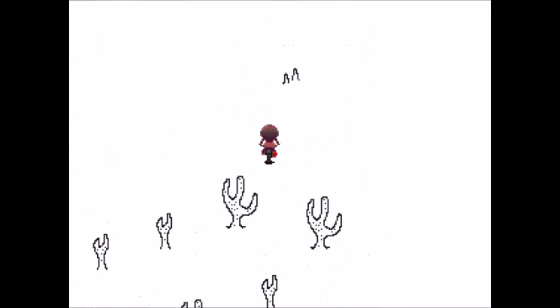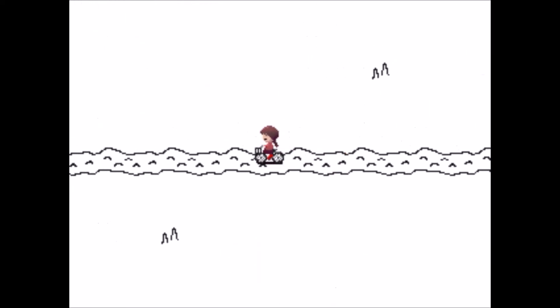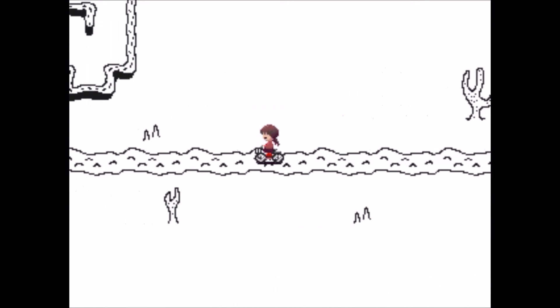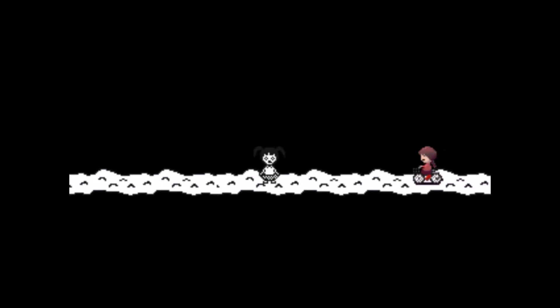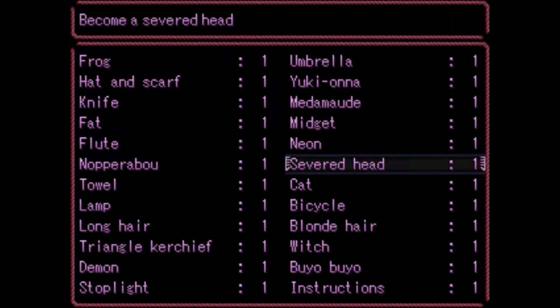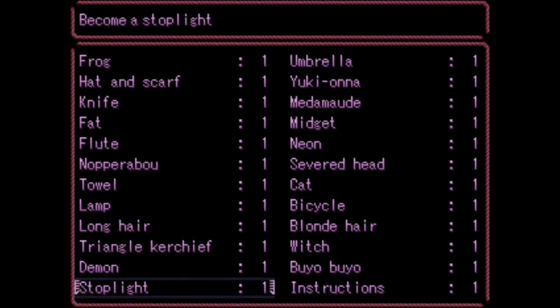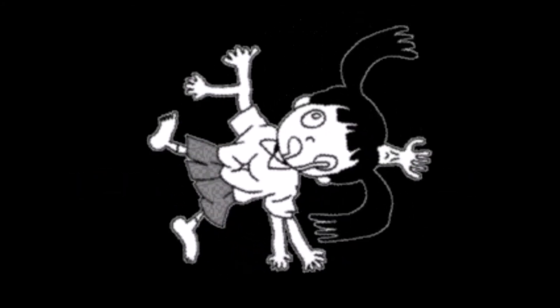This entire area is just a reward for exploring, because there's nothing really here that contributes towards getting the ending. Still, there's plenty of stuff to find, like this girl who just walks around. Interesting fact: if you take the stoplight effect and use its special ability, she sprouts a whole bunch of limbs, there's a hole in her stomach, and you can talk to her to engage a nice little rave party.